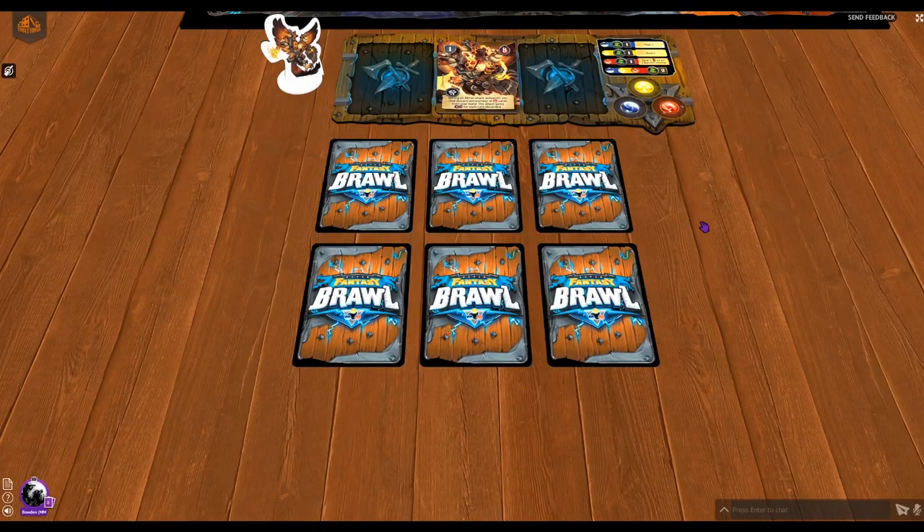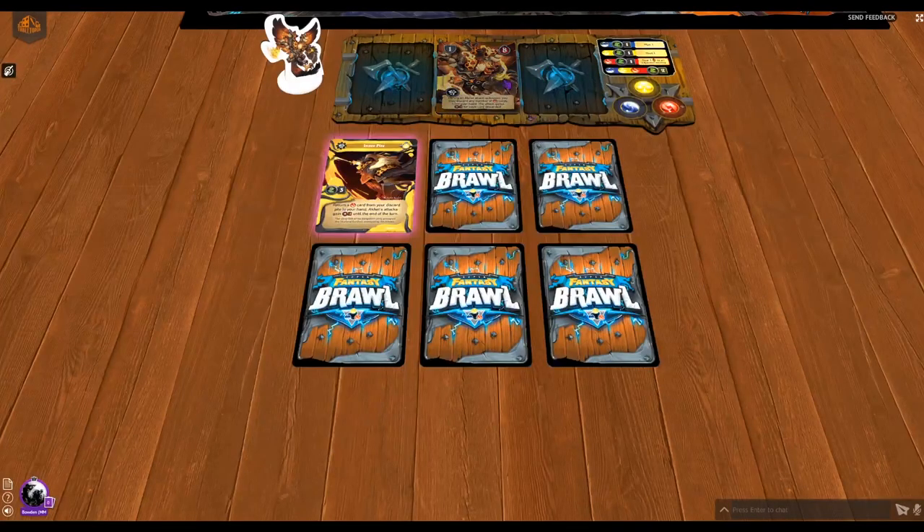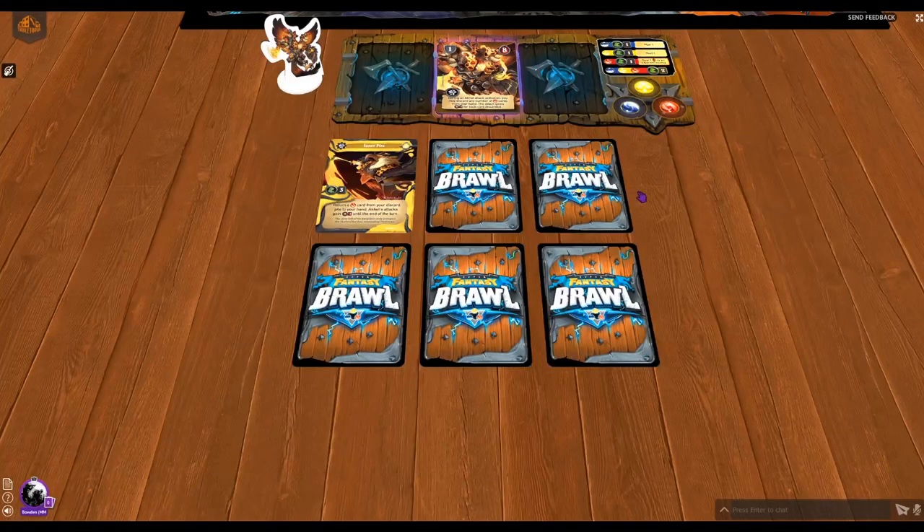First up, let's take a look at the skill card called Inner Fire. It gives three movement and returns a destruction card from your discard pile to your hand — which could be helpful, especially with his level-up ability. Oket's attacks also gain plus one power until end of turn. So if you return a red card from the discard pile using this card and then discard it again, that's another plus one power — giving you plus two total. Pretty awesome.